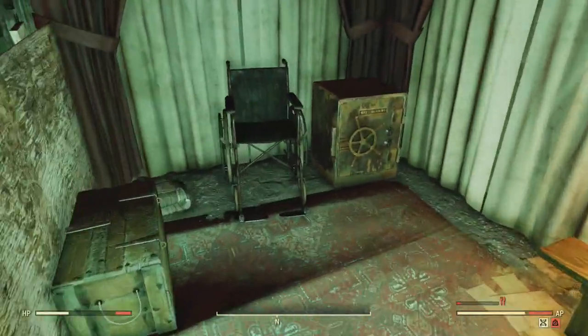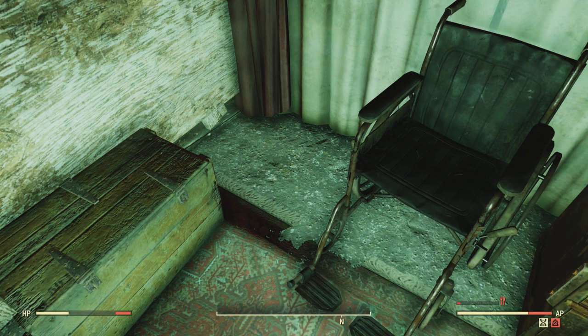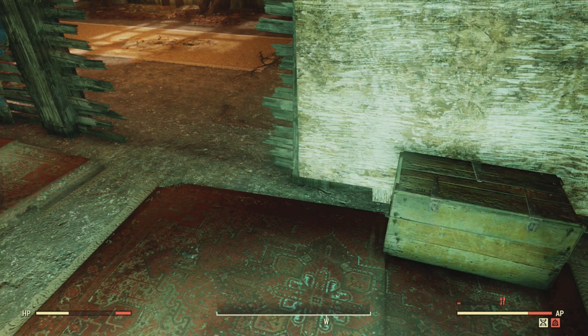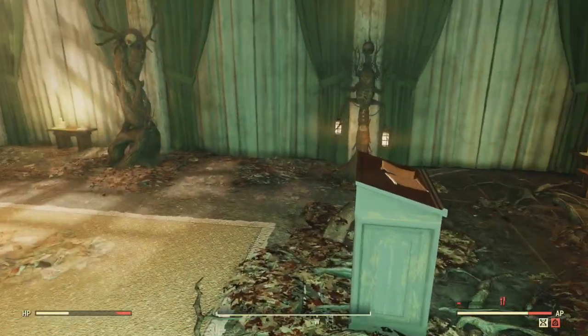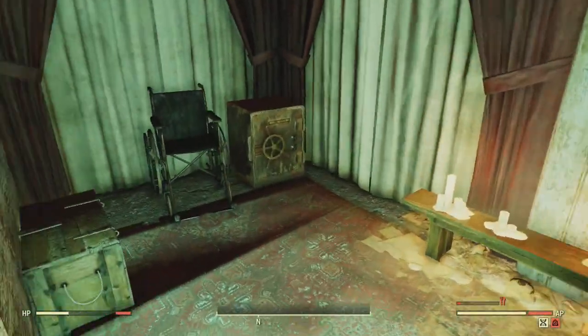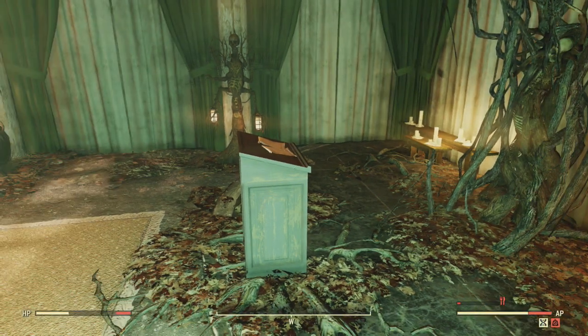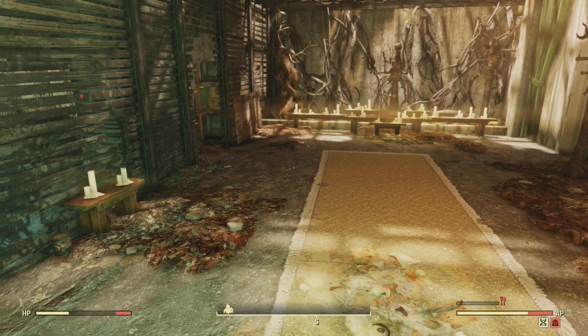Then head right to the room where the safe is, and in the corner you're going to find the actual bindings. It looks like you can only find these once a day, or within 24 hours, so you can't server hop and get multiple bindings for friends. However, if you have an old character, you can server hop with that old character and get a second set of bindings if you need one.